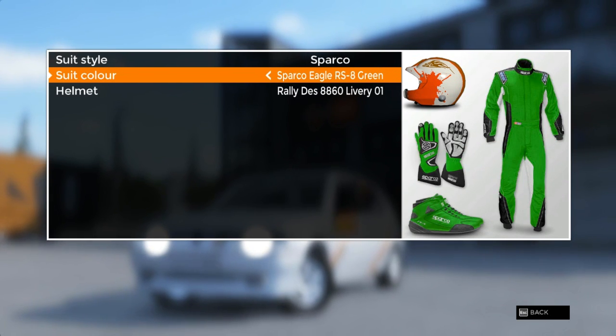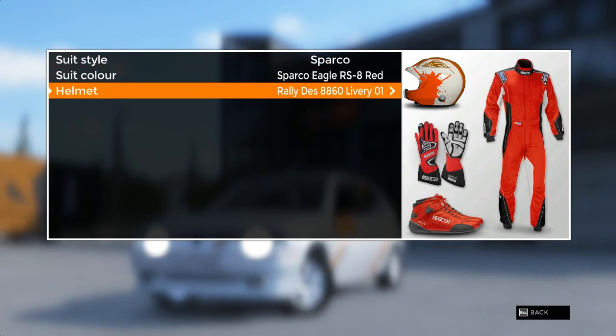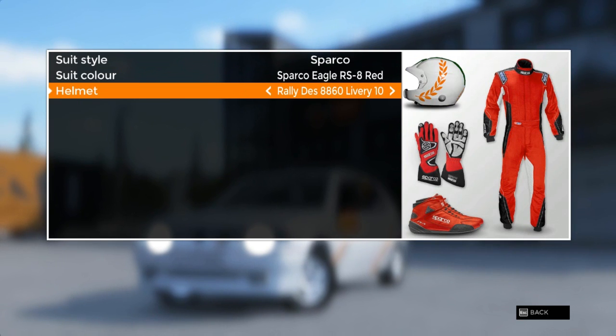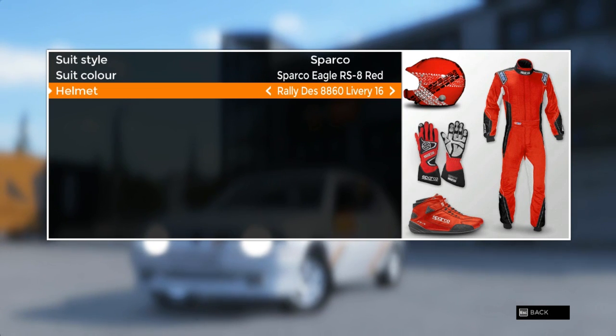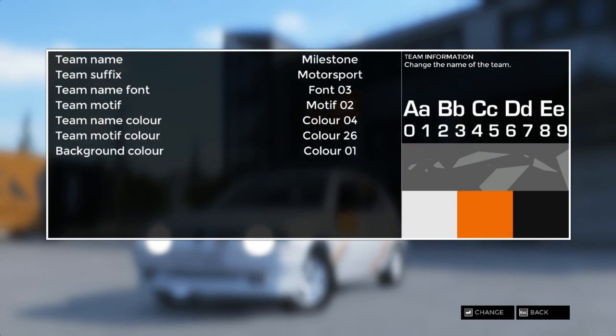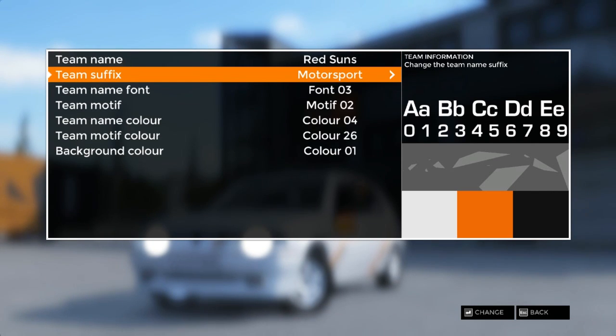The red one — the blue looks great also, but let's take the red helmet. Oh, that looks good! So many great liveries — I think this one it is. Now for the team itself — team name: Red Sons. Red Sons Motorsport. Yeah, let's take it.